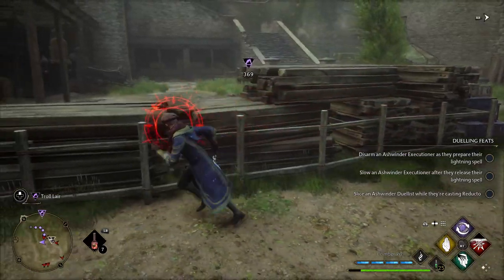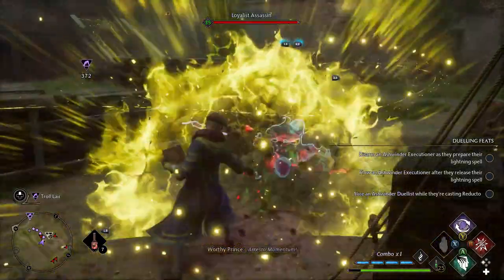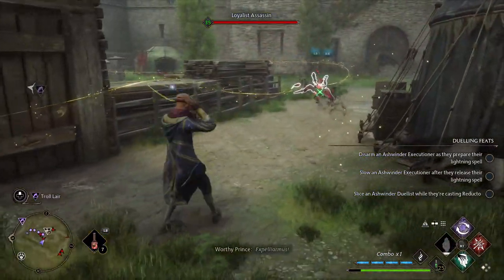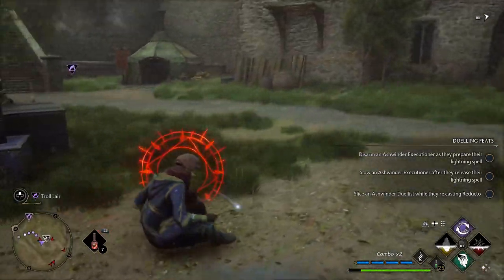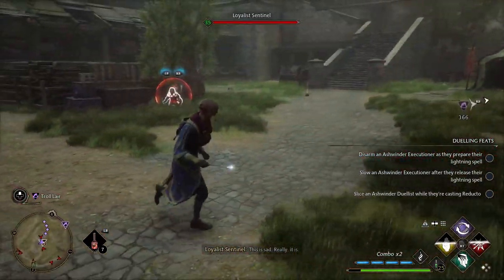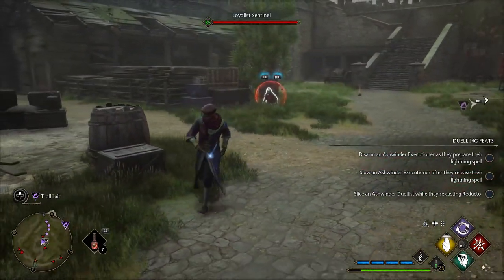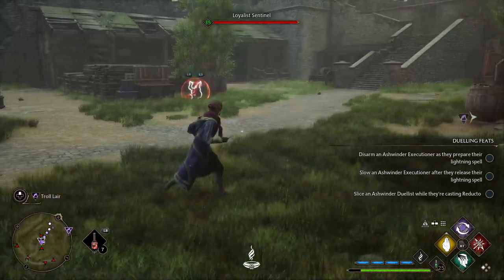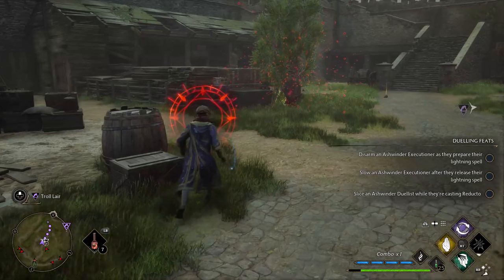Let's use a yellow spell on this one, get him up in the air - nice - and then Expelliarmus, bang! There it is, one-hit kill. Beautiful. It really works well. I would highly recommend doing this. Once you pick up the trait you want, stack it. You get the traits from the goblin camps or from the poacher camps.